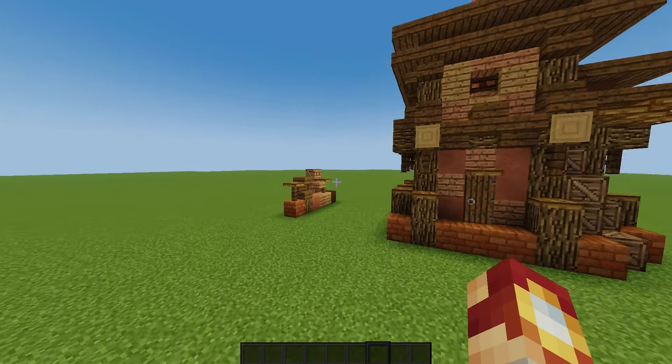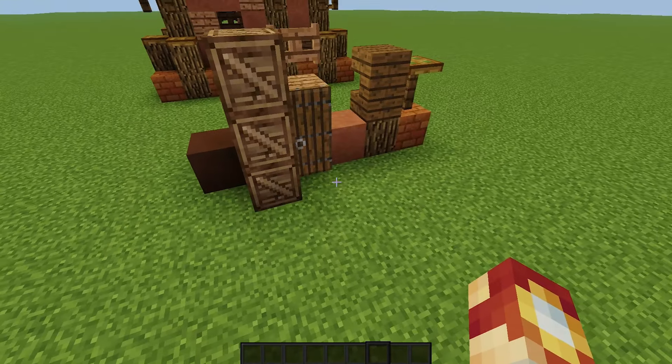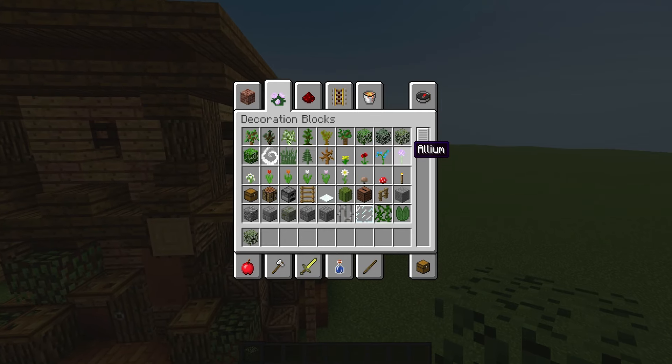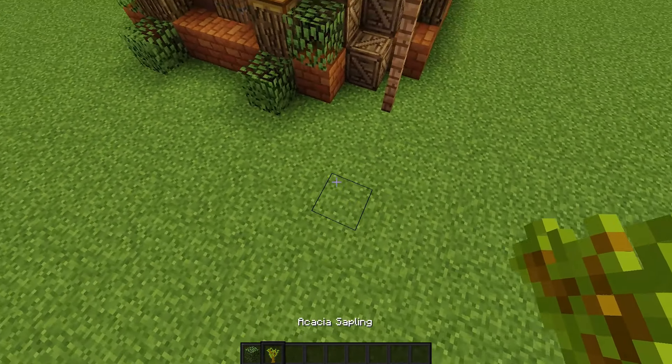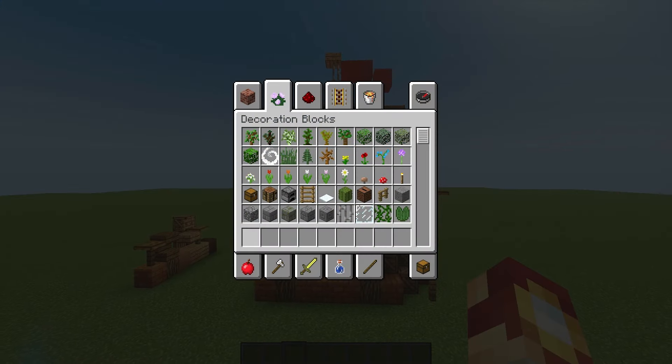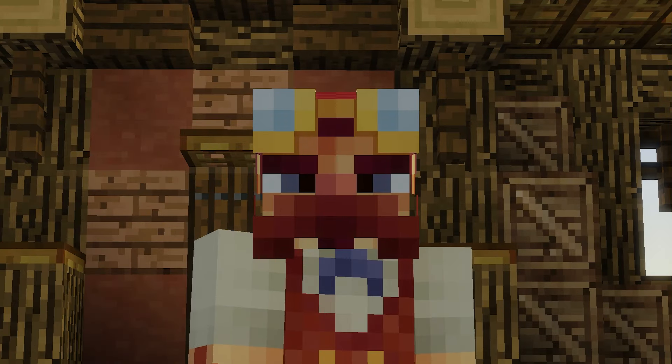For the last decoration, grab some birch leaves or if you're in a mesa biome grab some oak leaves, and just go around placing a few here and there — not too many. It looks a lot better in a mesa biome because the grass is more yellow and the colors match. With an acacia sapling in a mesa biome the leaves are that color of green so it matches better. Right now in this setting it looks a little too green, so I think I'm going to get rid of them — this really only fits in that desert setting.